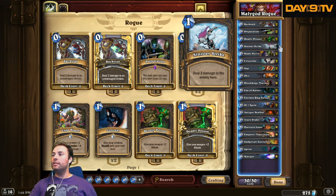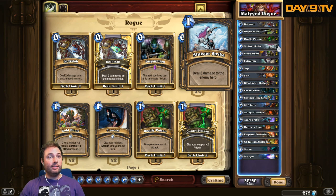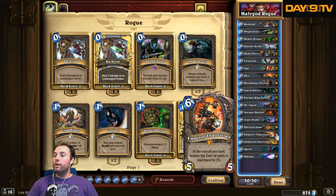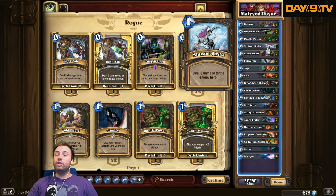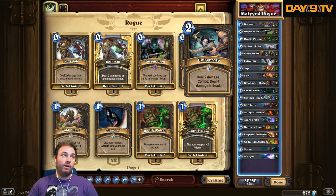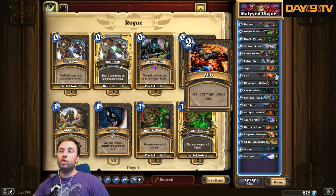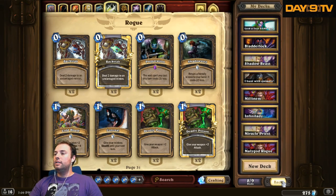Malygos works well with spells! Sinister Strike is in here because with Malygos it becomes a zero-mana Pyroblast — think about it. You play Emperor Thaurissan to drop the cost of a couple cards, play Malygos for eight, Sinister Strike for eight damage for zero mana, then Eviscerate for one mana for nine damage. If you don't have Eviscerate, no big deal — you can play Shiv for six. It's so tight.